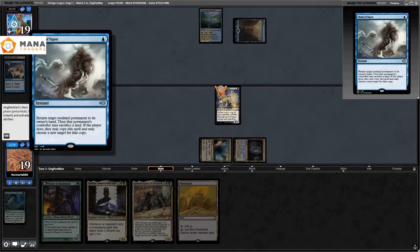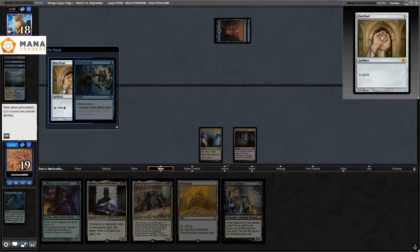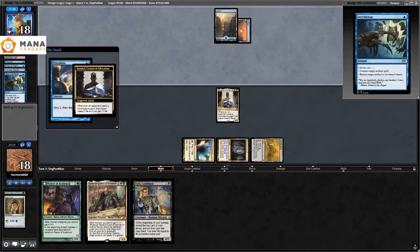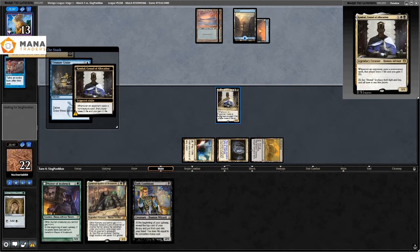Dark Confidant comes into play. They Chain of Vapor — return target non-land permanent, and I can sacrifice a land to bounce one of their non-land permanents — but I decline since they don't have any. I play Mox Pearl, they Steal Sabotage to counter a spell. I play an uncounterable Combo. Just like the first match, they Preordain into Combo, taking two damage for it, and Time Walk — taking two more.